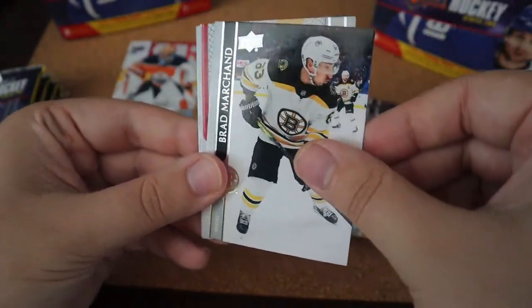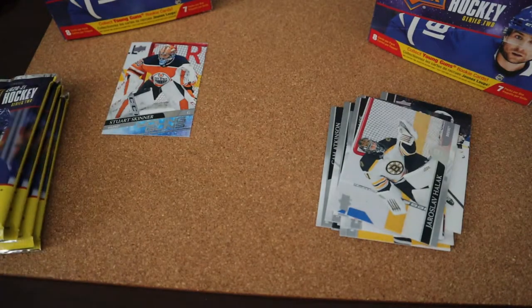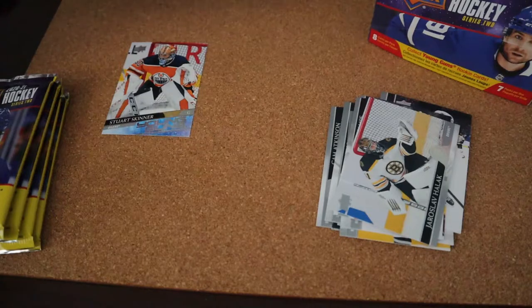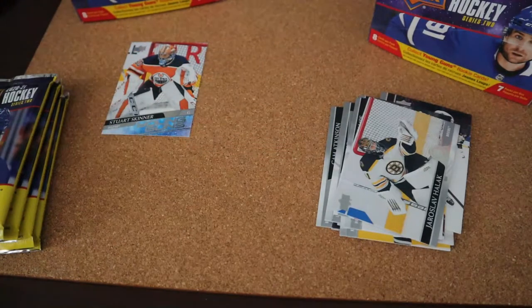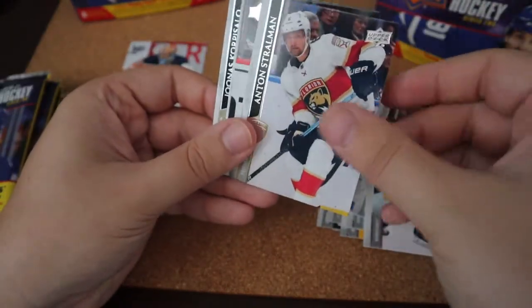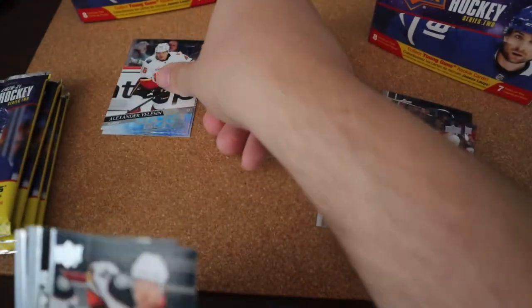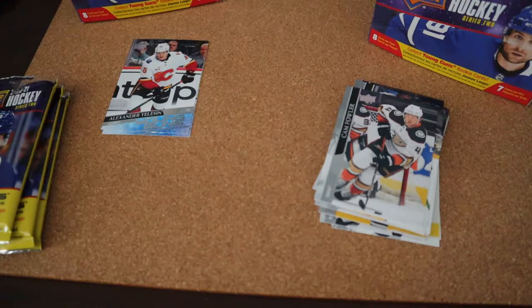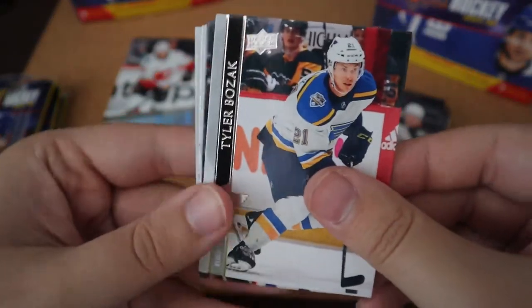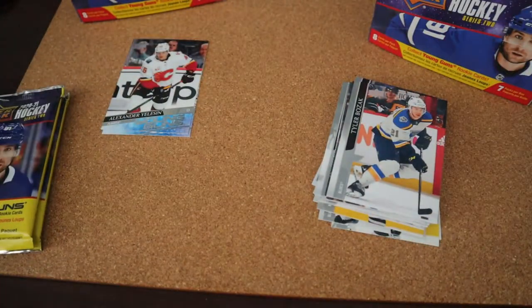Since we're doing two boxes, even though there aren't many packs, I'm going to try to speed it up and only stop at players I like or really top players. I see Brad Marchand in here — I thought that was going to be something but it's just a base. I'm honestly hoping for a really good Young Guns. We have the Young Guns for Alexander Yeltsin — not sure if that's a good one, comment down below. Looks like another full base pack.